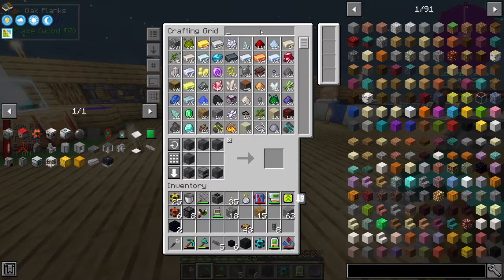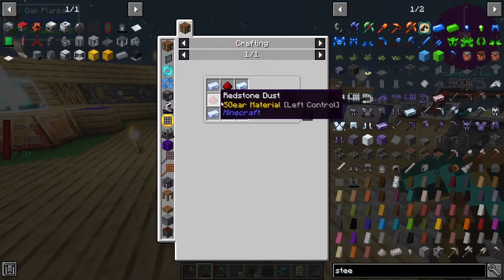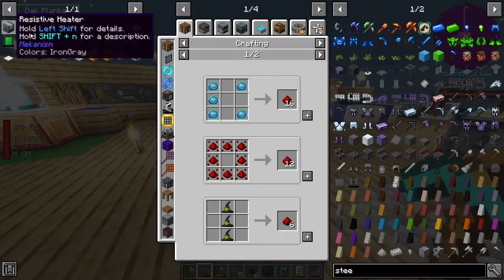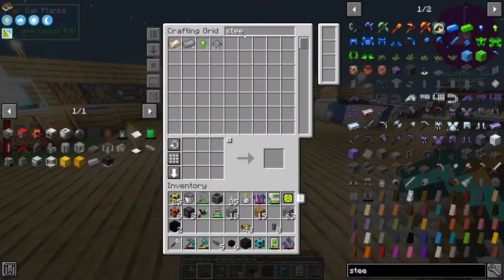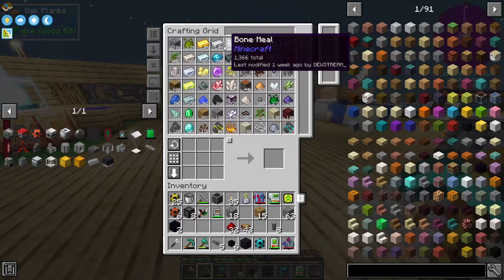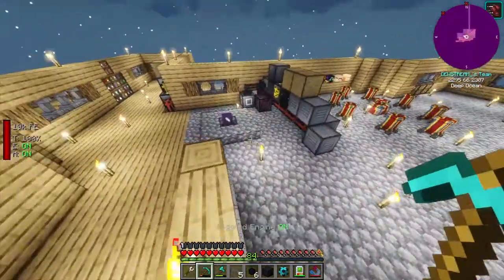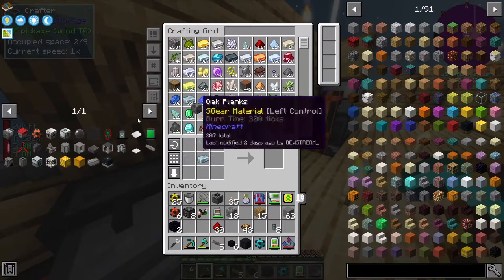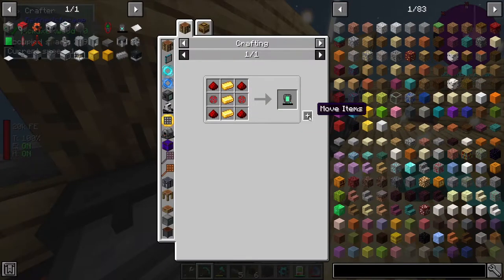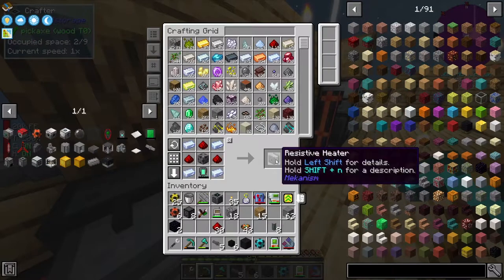We need more steel. Let's go ahead and ask - oh, we've got four steel. Did we... oh no, we didn't craft the thing. Okay, that makes more sense. We're going to need an energy tablet which needs two iron infused with some redstone in this metallurgic infuser. So let's go and make some of those. Where is our metallurgic infuser? Over here. Beautiful.